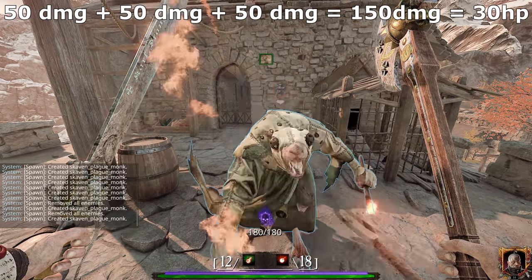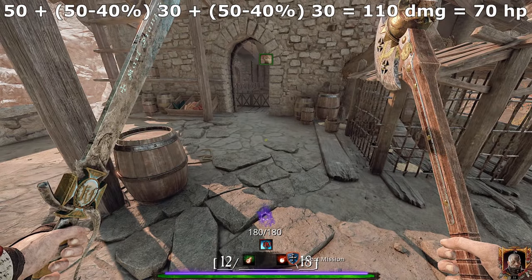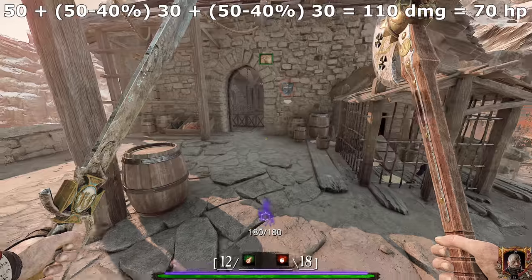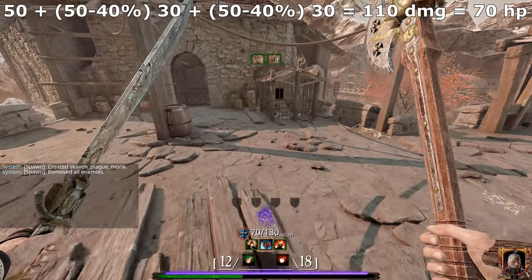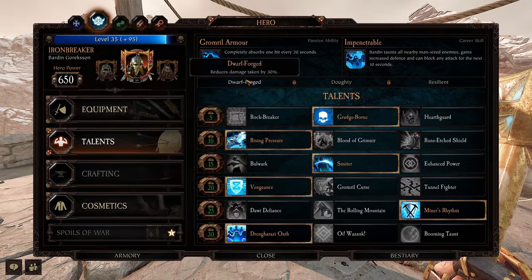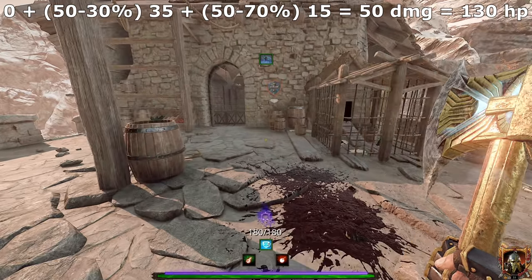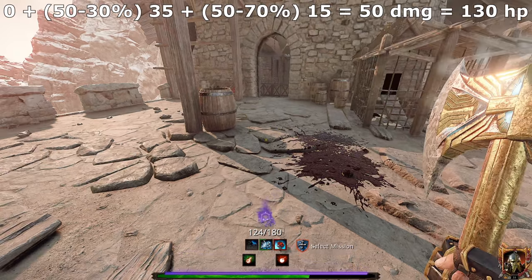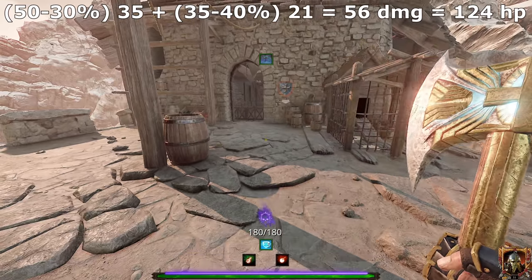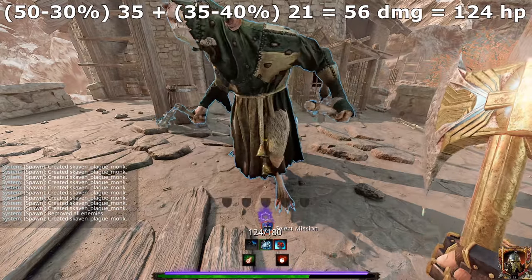As a quick example before we move on: with 0% damage reduction, you'll take 3x50 damage from a monk, leaving us with 30 HP. When we're using Bark Skin, 40% of 50 damage equals 20, 50 minus 20 being 30, and Bark Skin only being applied after the first attack, we're left with 70 HP. All of which makes sense and is pretty straightforward. However, if we were playing as the Ironbreaker who has a 30% damage reduction passive — and keeping in mind that the first attack here is being negated by his passive — we would expect just adding the damage reductions together and ending up with 130 HP. However, that's not the case. In reality, what happens is that the 50 damage is reduced to 35, and then the 40% is calculated based on the 35 rather than the 50, leaving us instead with 124 HP.